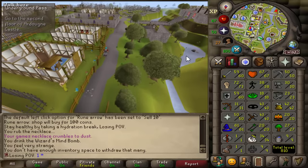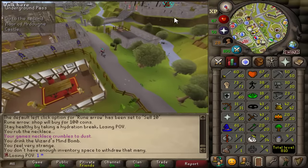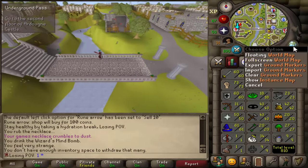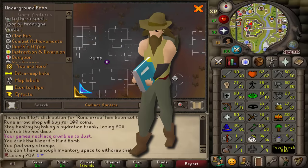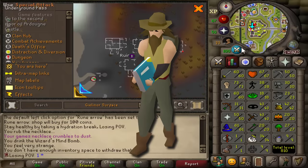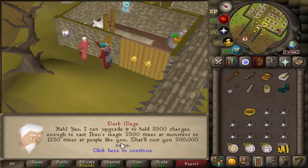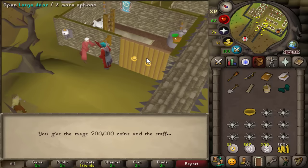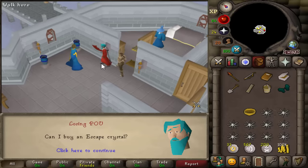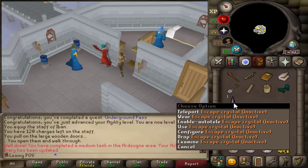For the final fight against Framed, I'm gonna need a Rune Crossbow — the best ranged weapon I can obtain. To get the Rune Crossbow, I need to go to the Wilderness where we can find the Crazy Archaeologist. For this grind I'm gonna need an Iban Staff. Underground Pass completed — we can use this staff 2500 times before it degrades, and it will cost me 200,000 coins. Very expensive but worth it. Since Crazy Archaeologist is above level 20 Wilderness, we need a safe teleport, so we bought ourselves an escape crystal.